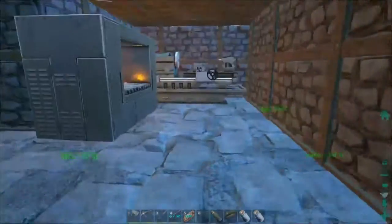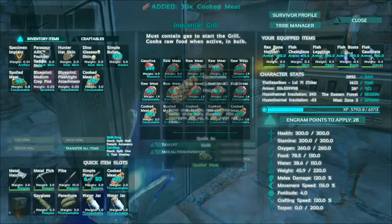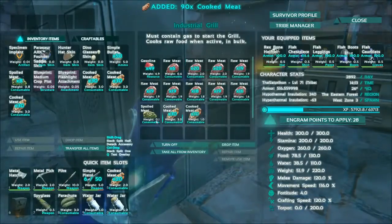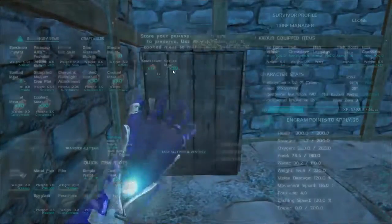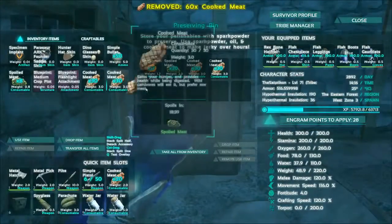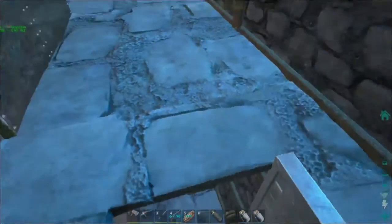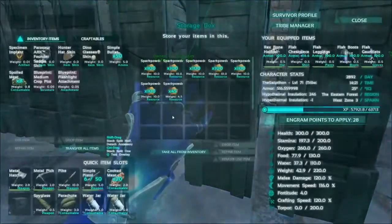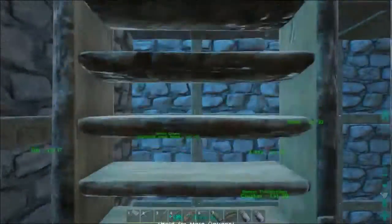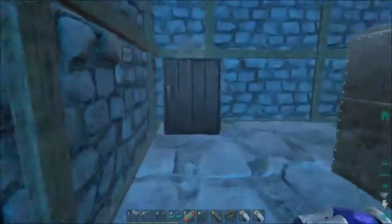Let's check on the meat. So we already have 30, 60, 90, 120, 130 meat cooked in like 2 minutes — which is pretty awesome. I'm running low on spark powder in this one, so we should go get some more. I have a bunch still left — let's just take 45. That should be good.